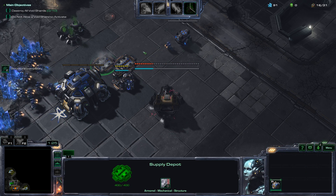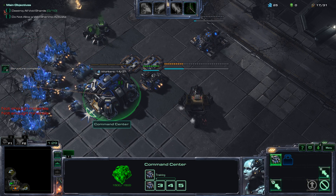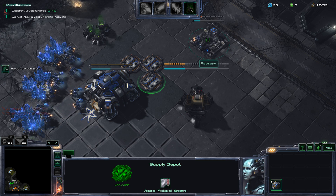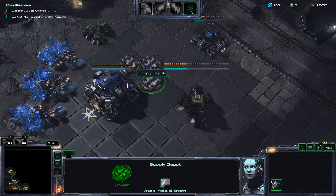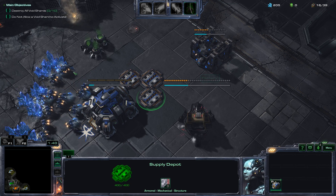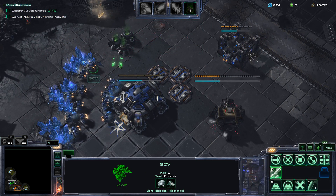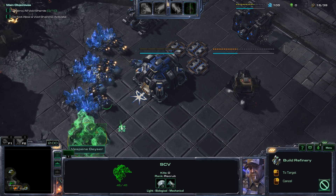The person I'm currently playing is Rory — I think it's Rory Swan. The gist of this character is that instead of building with a barracks, you instead build with a factory, so you just keep outputting mechanical units instead of biological units.